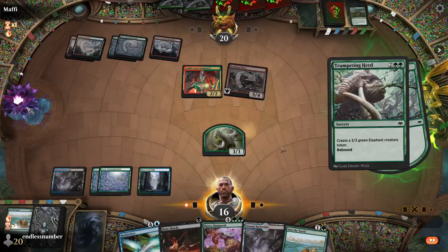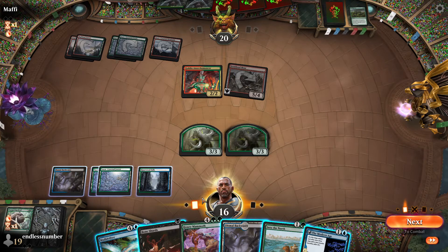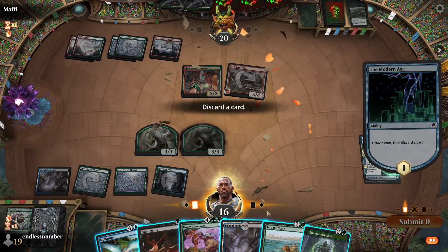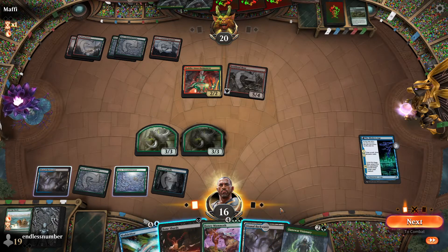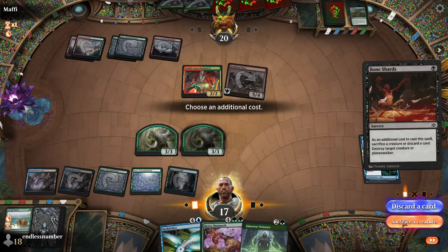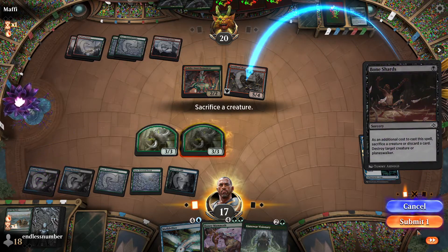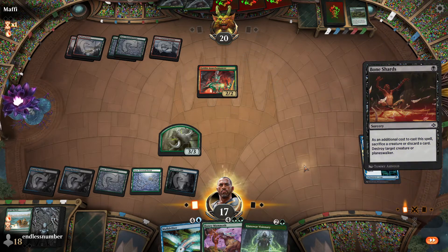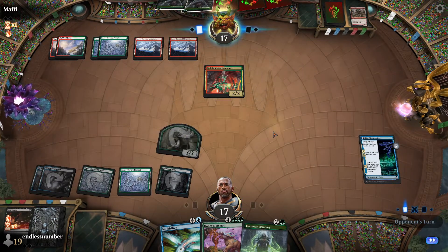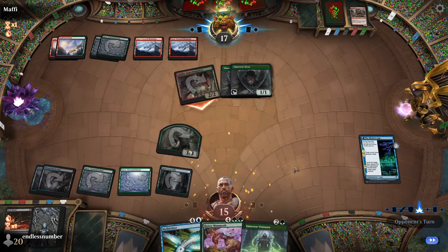I'll take five from the boar, and then I can double-block. We're just going to Bone Shards that now because he could have like Brassbite or some interaction and then my double block gets blown out. We have enough card draw here to make up what we lost, I think. Gets in for two with the goblin.